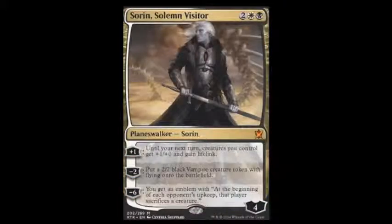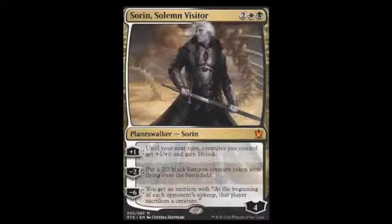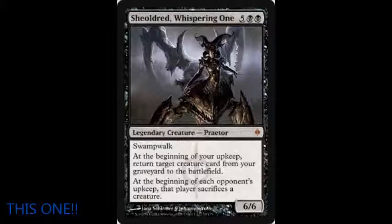Then we have Sorin. He costs two, white, and black for loyalty. His plus one gives your attackers +1/+0 and lifelink on that turn — it's like his emblem from the last black-and-white one, but not as permanent. His minus two gets you a 2/2 flying token, straightforward. His minus six gives an emblem where opponents have to sacrifice a creature every turn. That was never really playable when they printed something similar back in New Phyrexia — a legendary black creature that made opponents sacrifice every turn.